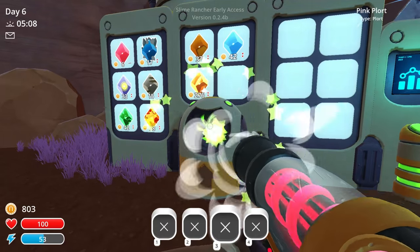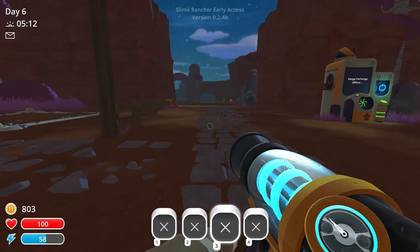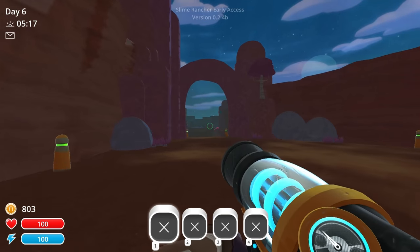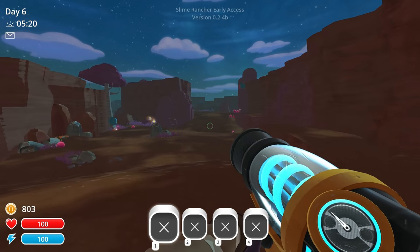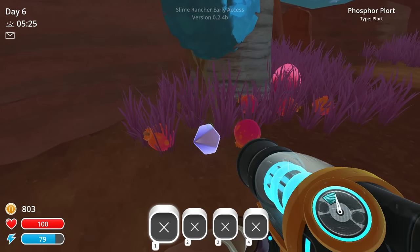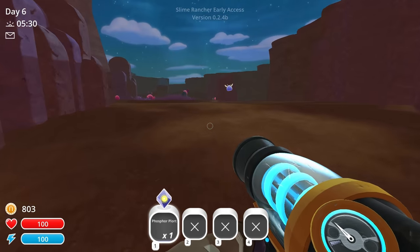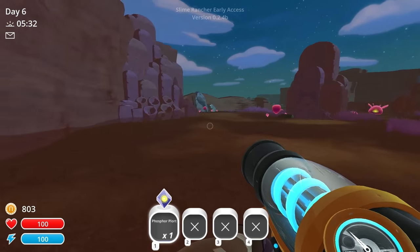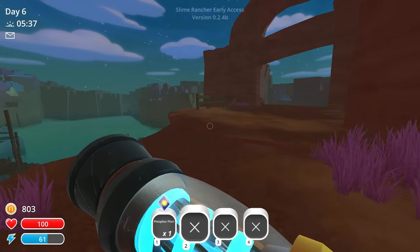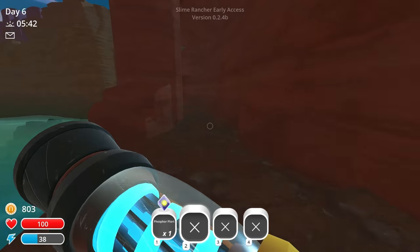Cash in the monies. Let's go get that crate. I'm excited to see what's inside this crate because it could be, like, anything, right? Like, could you technically get a tabby plort? Could you get, like, different slime plorts in the crates, I wonder? I'm not sure. Another area I've got to check out is actually down there. All right, the crate was right over here — yeah, there it is against the wall.